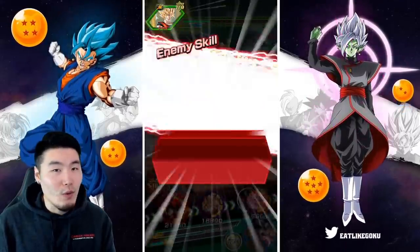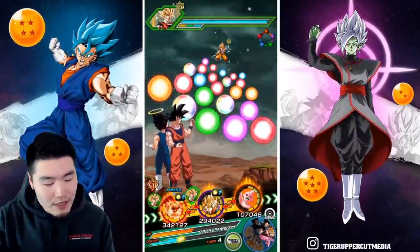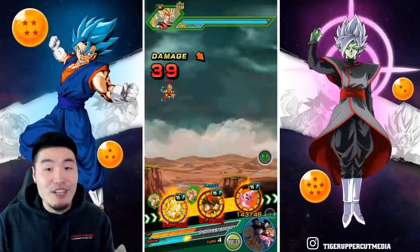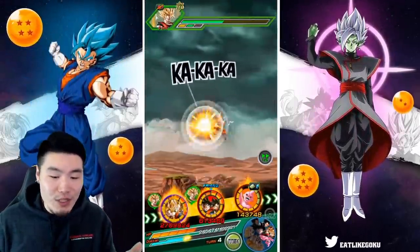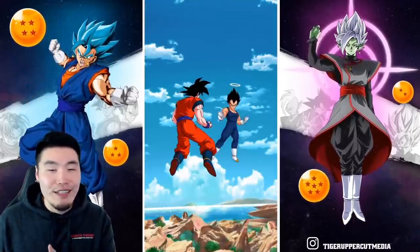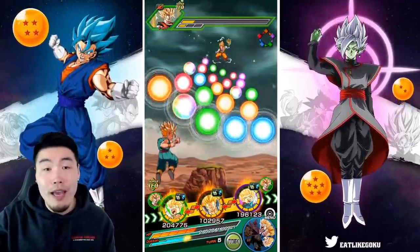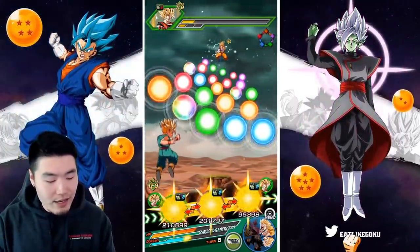By today's standards, 1 to 1.4 million is basically nothing. Before you make any judgments, wait one more turn, because the next rotation will have Goten and Trunks together — that's when things get really crazy. If you're struggling with any events you can run them on, like Hybrid Saiyans Super Battle Road, Super Type Super Battle Road, or any other Dokkan events, bring these kids together and see just how big a difference it makes.